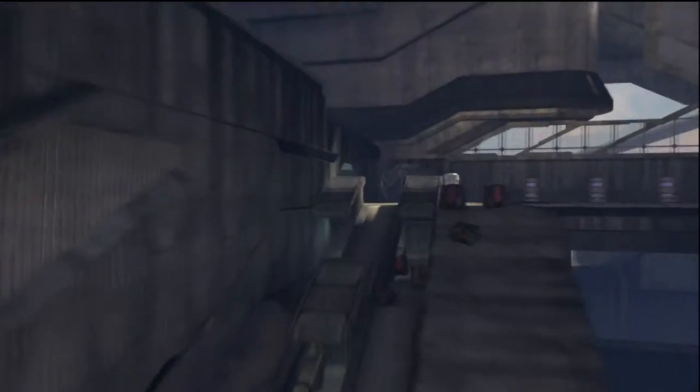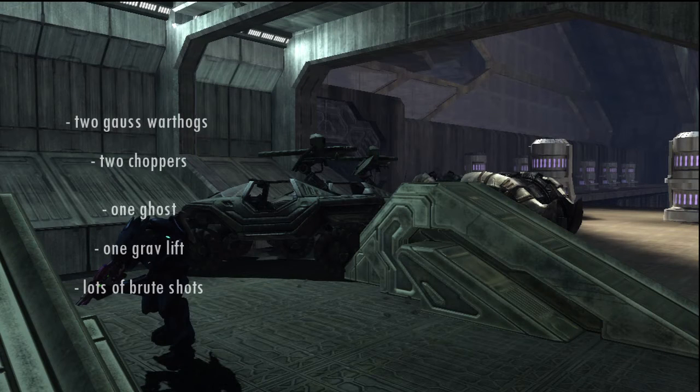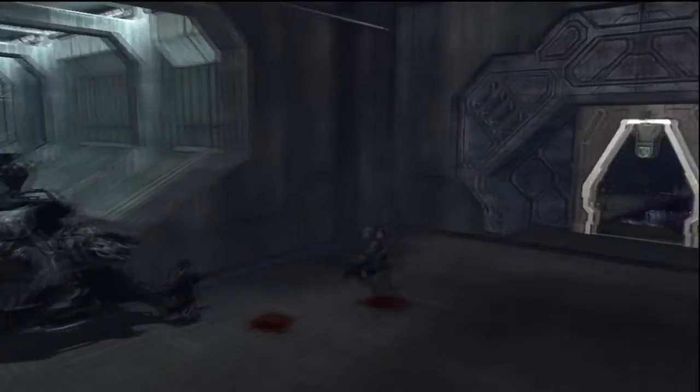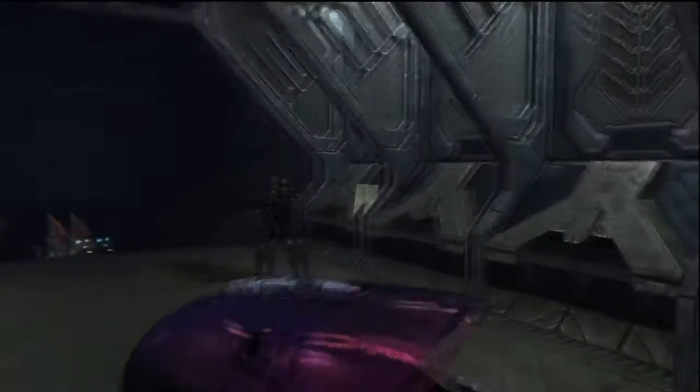After a long delay, you're going to need to collect some vehicles and equipment. You're going to need two Gauss Warthogs, two Choppers, one Ghost, a Grav Lift, and as many Brute Shots as possible. Take them to the top of the ramp leading up to this door. Have someone wait with the vehicles while someone else takes out the enemies and the scarab.